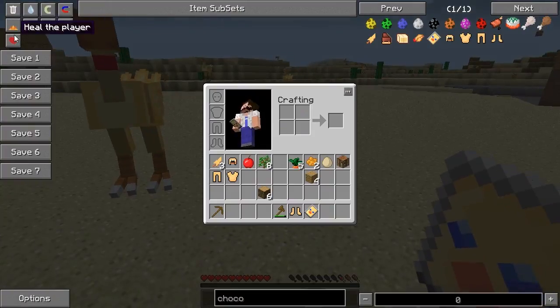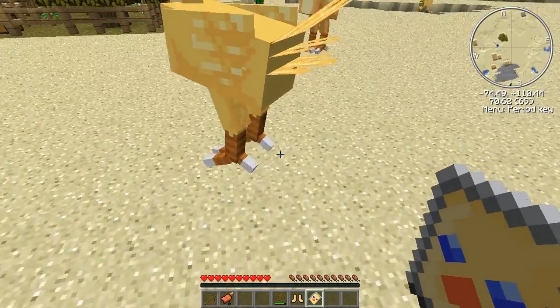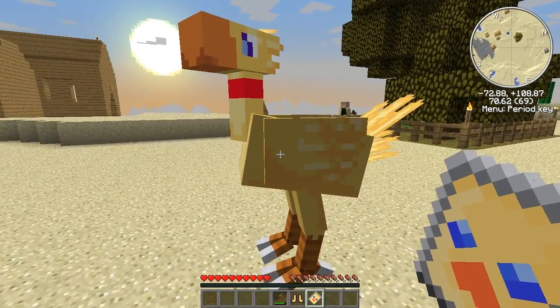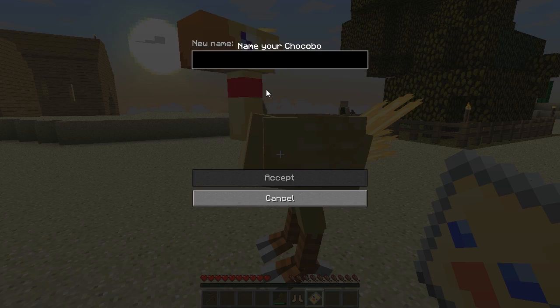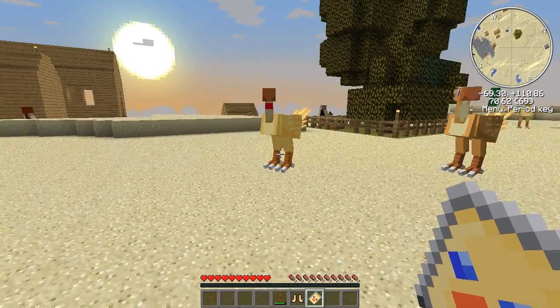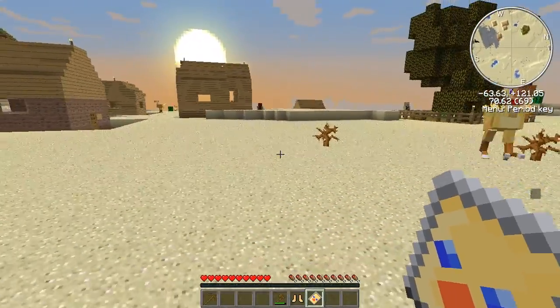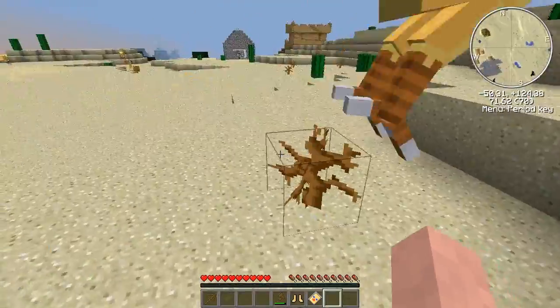Let's heal up. So you right-click with the Chookopedia and it will tell you who the owner is, the health, and what gender it is. We can rename it — let's call it Chibi. You can choose whether the name is shown, and if it will follow you or not. Now it should follow me — there we go.